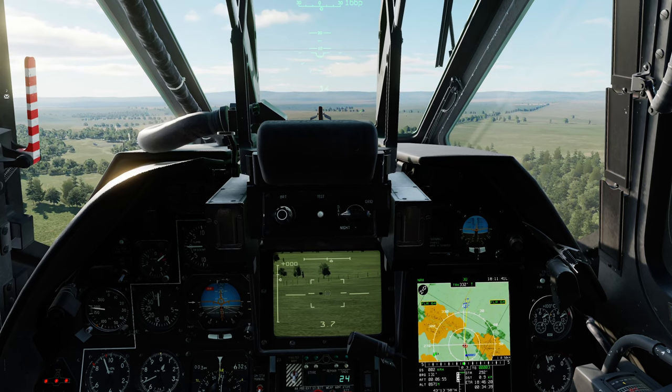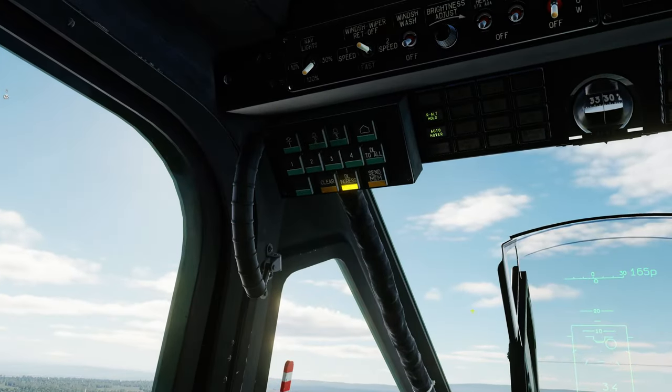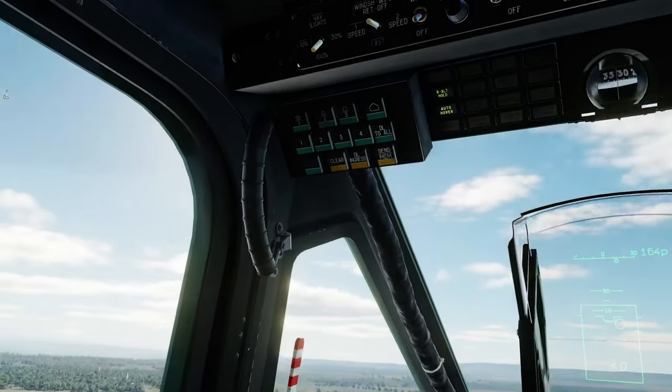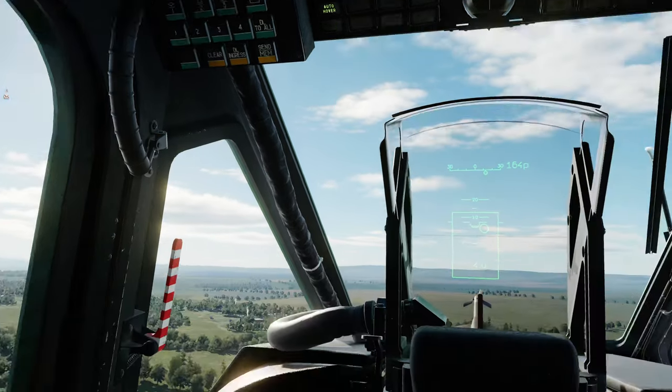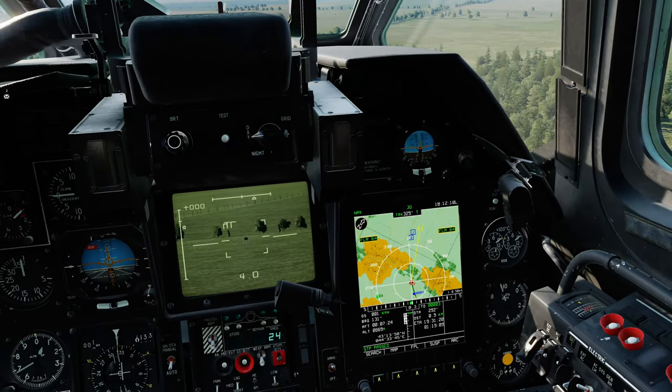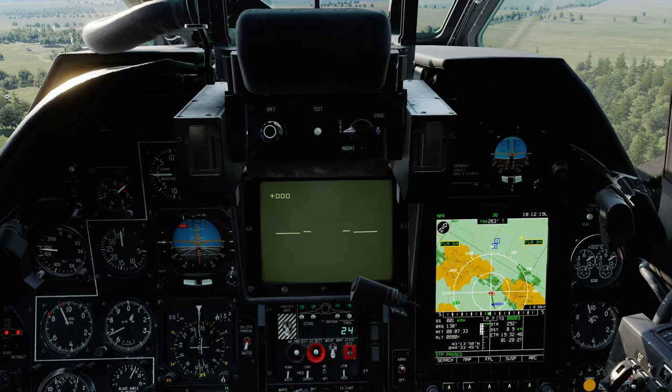Now I'll demonstrate how you can actually do an immediate send of a target without storing it. Of course, when we do this, we need to tell the recipient what the target's category is. I've locked up a completely different target now, and I need to deselect DL Ingress mode first. I can now simply press number 2 and press Send. Two, standby data, other category. It's away and he should have immediately received that. Note that I haven't stored it — it's not stored in my system and it doesn't become one of these numbered categories. I can now hit Weapon System Reset, and we're back to normal.